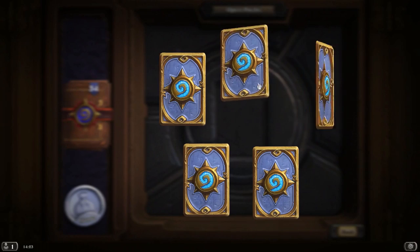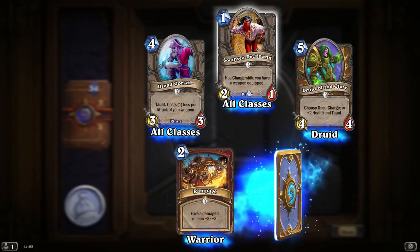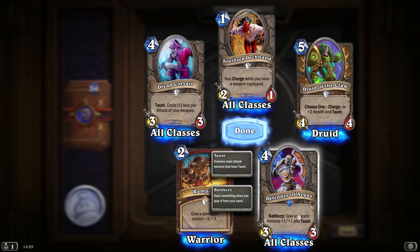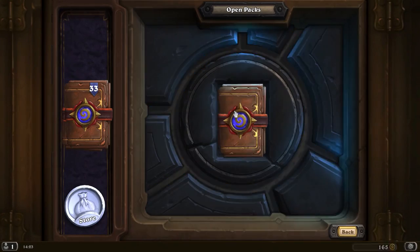Let's see what we've got here — just one rare again. I think we've used up all our luck on that 2-rare 1-epic pack. Defender of Argus — Battlecry: give adjacent minions plus 1, plus 1 and Taunt. That's pretty damn good actually. May look at squeezing that in somewhere as well.